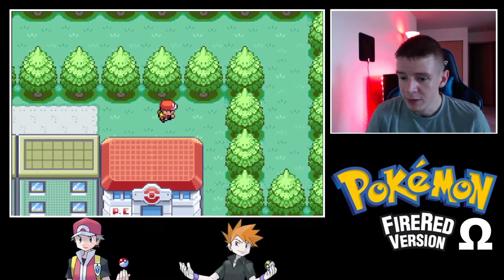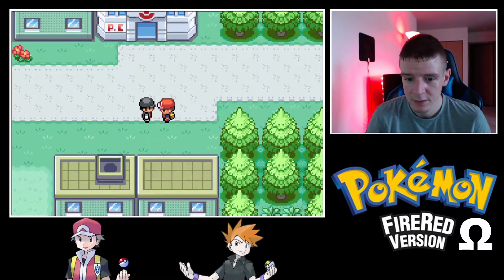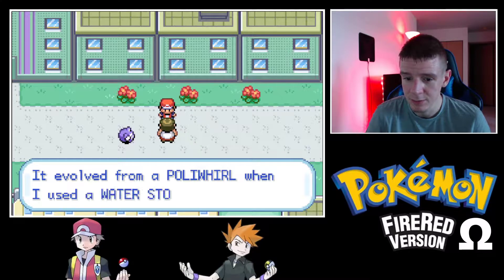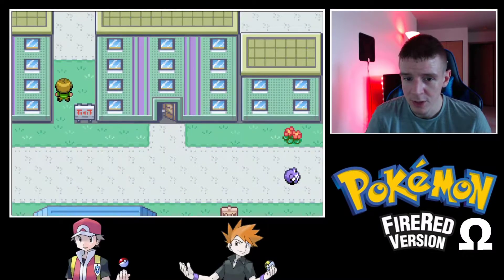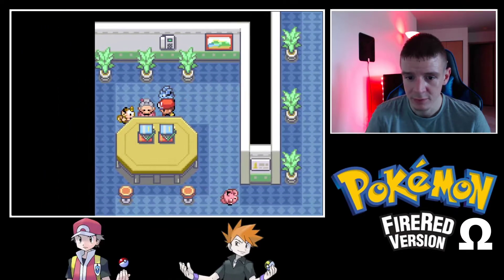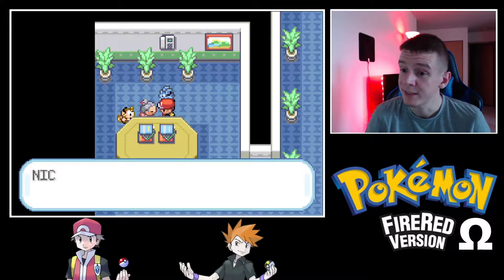Let's explore more around the town. There's a Rocket Grunt here. My trusted pal Poliwrath — I evolved him from Poliwhirl when I used a Water Stone. Congratulations. There are some Pokémon here. This lady says you shouldn't spend all your money on drinks — try this instead. We got the tea!